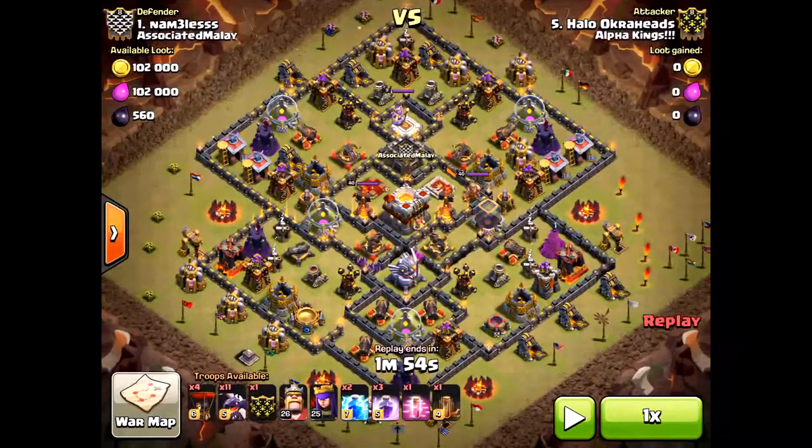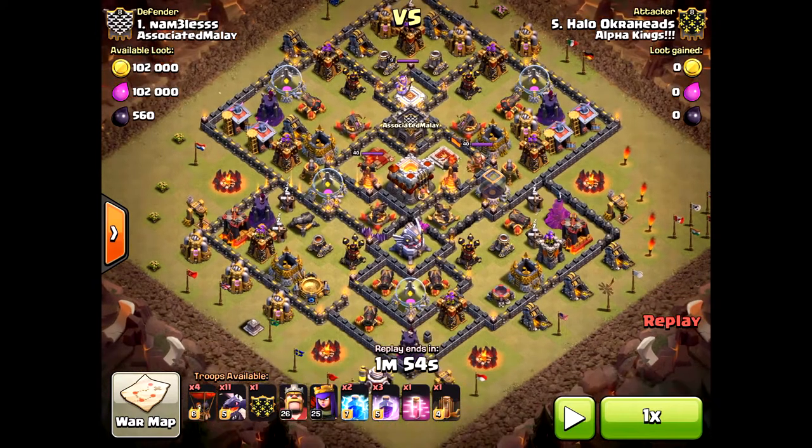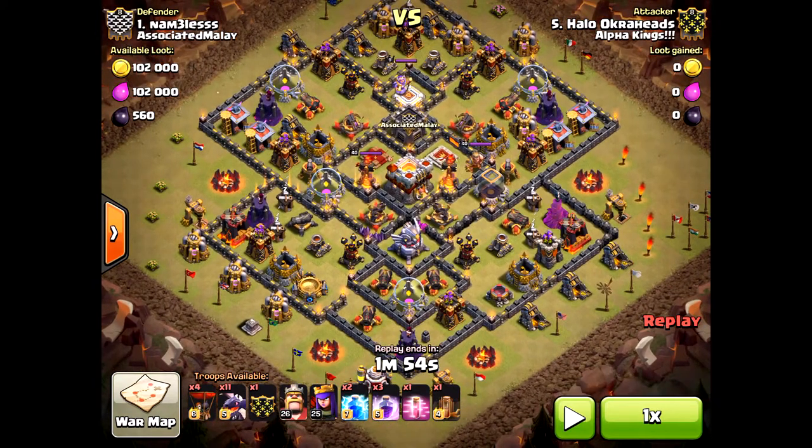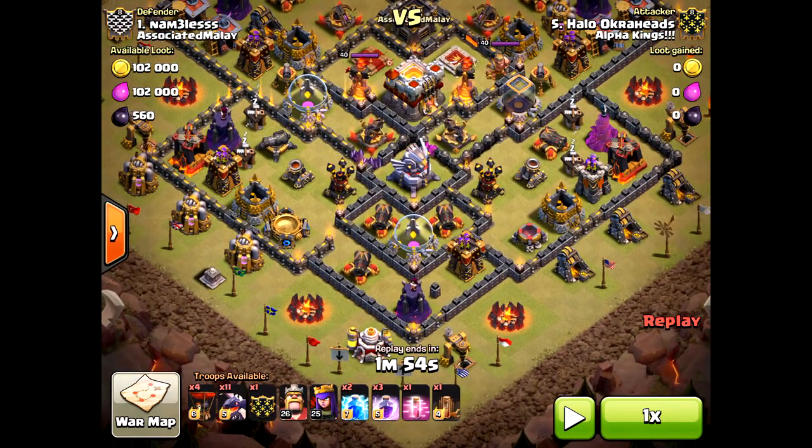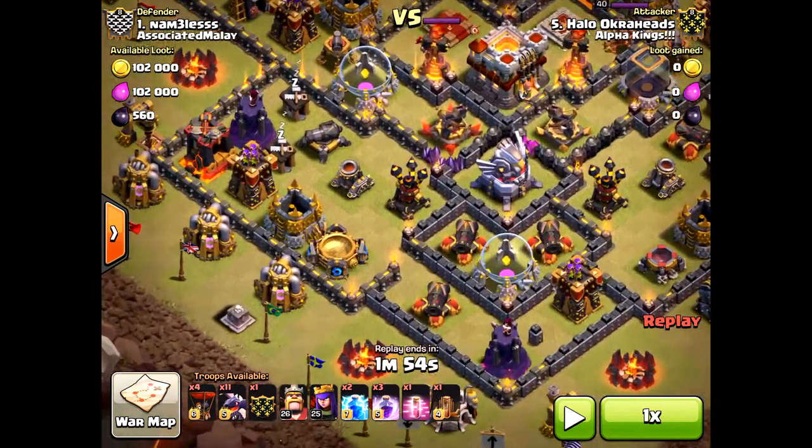What's up, poker heads! Today a Town Hall 10 two-stars a Town Hall 11 without heroes needed. I will say you can't do this on all bases, but because of the poor air defense placement on this base, this was a DragLoon attack from the beginning without a doubt.